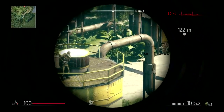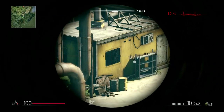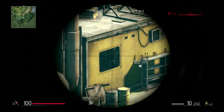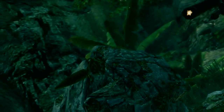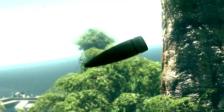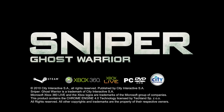We've located the target and have a visual. Window on the left — heavily limited view of target background. Waiting for further instruction. We might not have another chance like this. Take the shot. Thank you for watching the Sniper Ghost Warrior Basic Tactics Guide.